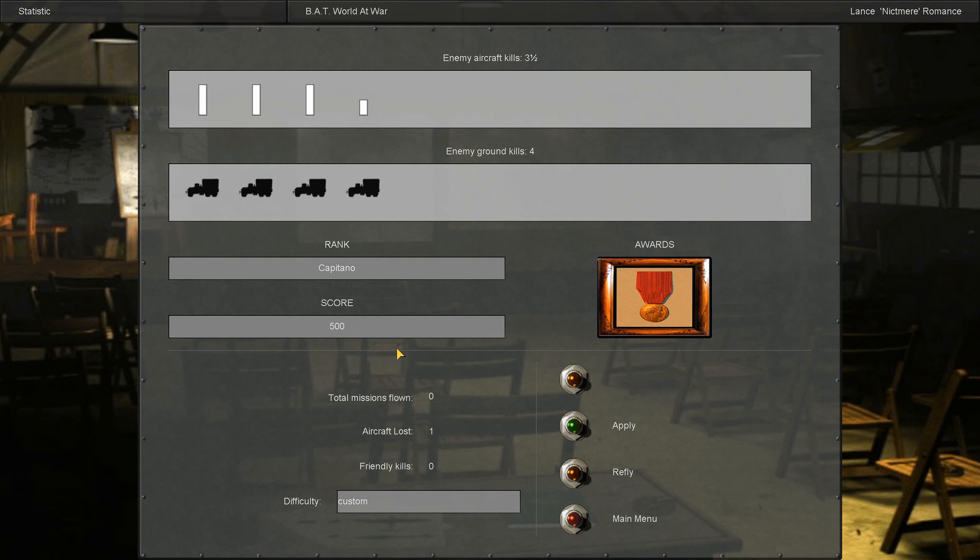Let's check our score. Wow - our first mission and we got an Air Medal! Three air-to-air victories and one shared air-to-air victory. We knocked out four supply vehicles - very productive mission. Our flight lost one aircraft, but overall we did pretty well for the first mission in this campaign.